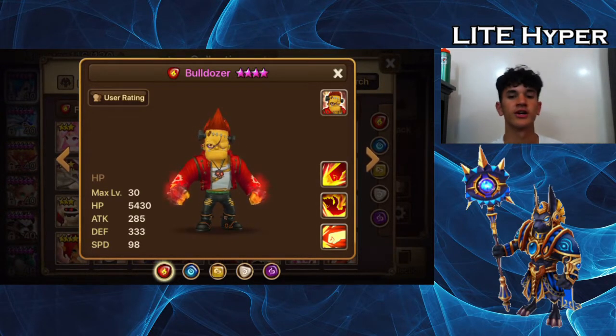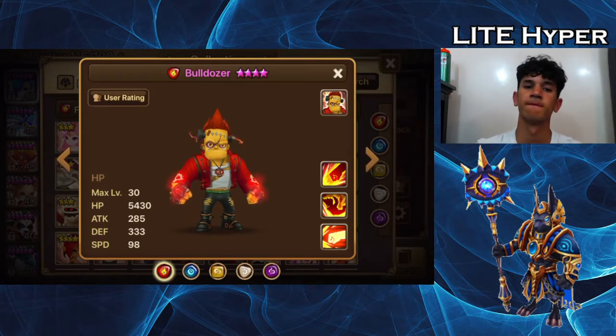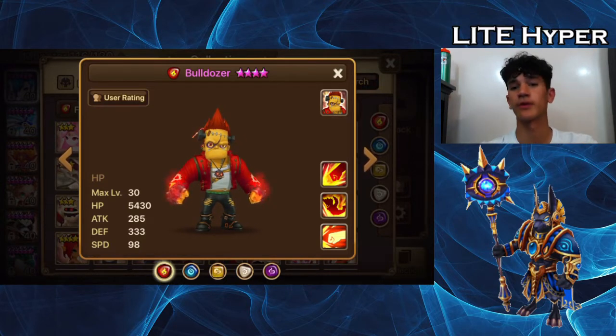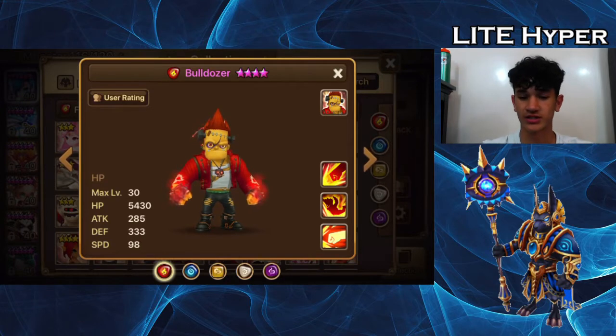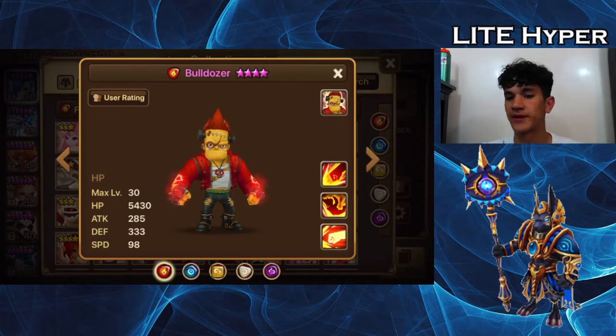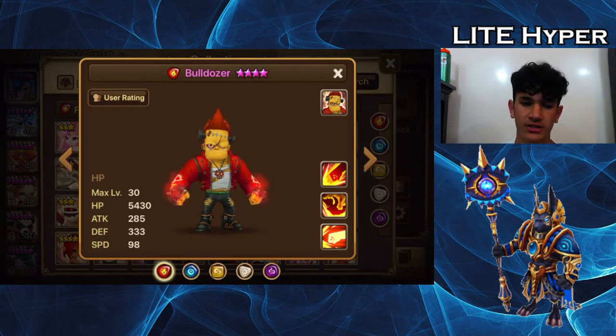The damage on his third skill increases according to your defense, so you build him on defense and he hits super hard. All three skills require defense, so you build him on defense. What people do with Bulldozer in RTA is they use a Copper-Bulldozer team a lot of times with a defense buffer or an attack buffer. You use Bernard for the speed bar boost, then a defense buffer, and then Bulldozer and Copper to nuke someone. Hopefully you can one-shot someone with Bulldozer, hopefully one-shot someone with Copper, and then at that point it's a 4v2 and you should be able to win from there. He's really good at just sniping enemies. I actually haven't built a Bulldozer yet — I've been meaning to for so long — but he's a great monster in RTA.